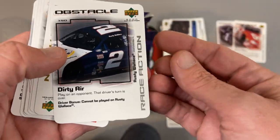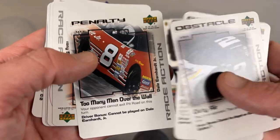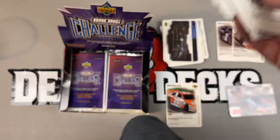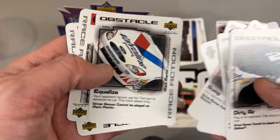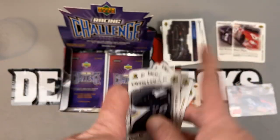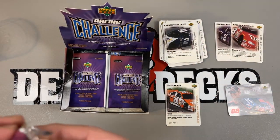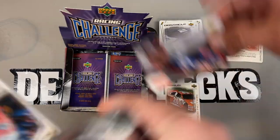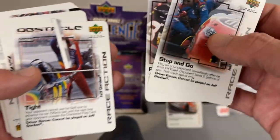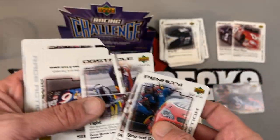Dirty air. Love it. Skillful driving. Fast crew. Equalize. These are just hard to look at. Why did they make the art bigger? This looks pretty good. I see another foil — it's a parallel. Jeff Gordon, race action. He's tight, apparently.